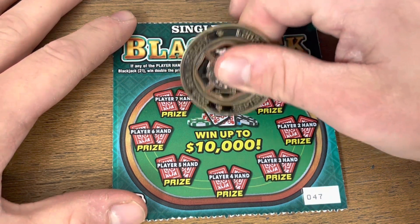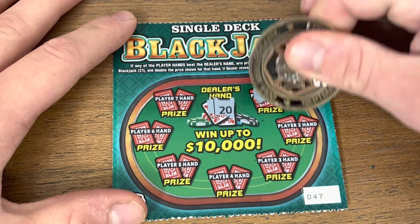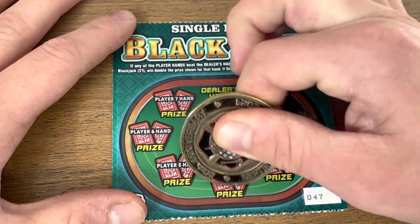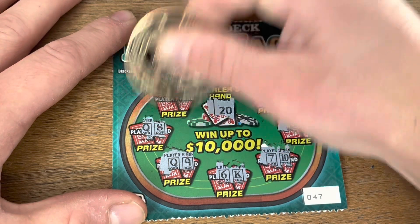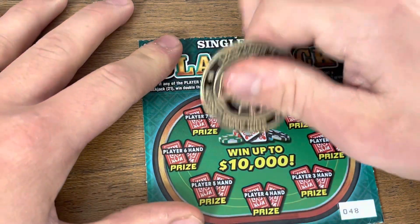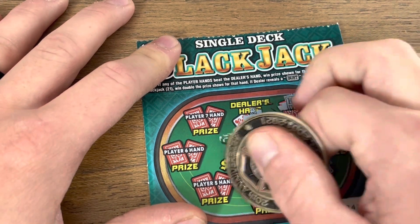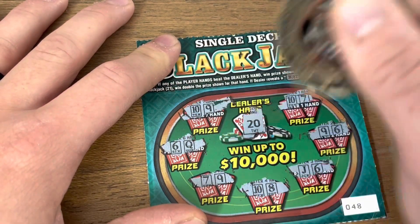In this game we're looking to beat the dealer's hand, which is a 20. If you get a 21, it is a double win. 20s are hard to beat. Nothing on the first ticket. Also, if the dealer busts it is a win — but I have yet to find one. Zero for two, dealer's on fire with those 20s.